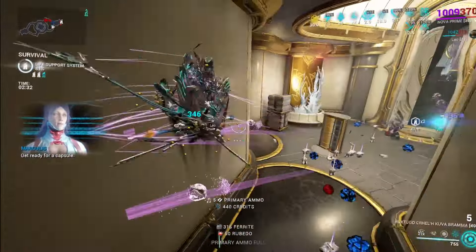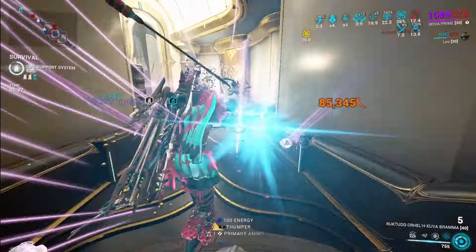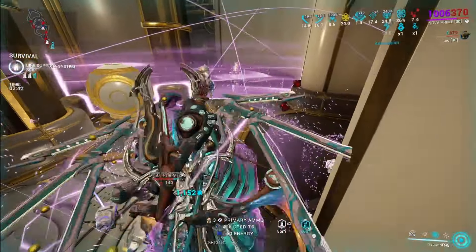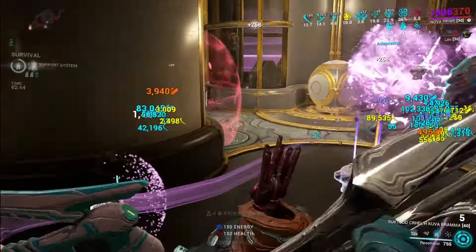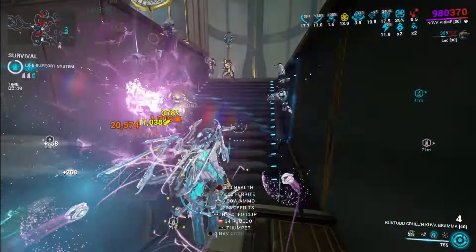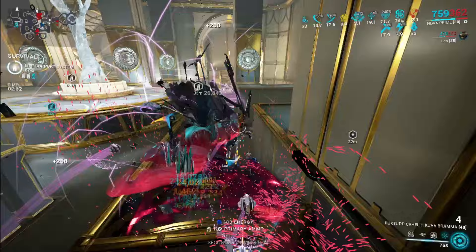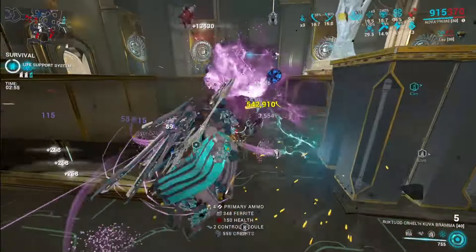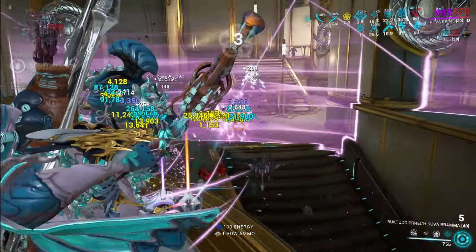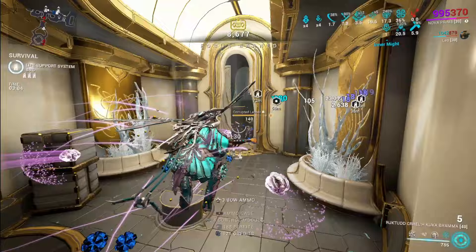My first build is your standard Speed Nova slash Slow Nova build. The idea is that you want to prime enemies to either speed them up or slow them down depending on your circumstances. Primed enemies will explode, spreading more damage outwards, and will take more damage from all sources. I've paired this setup with an AoE weapon — I am using the Kuva Bramma because I enjoy it, but you can use whatever weapon you want.